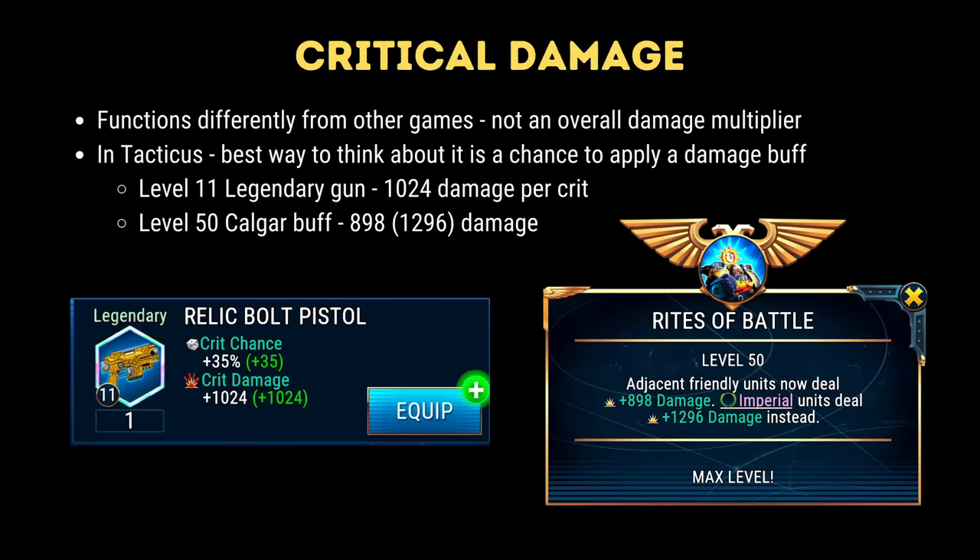Critical damage is a concept that has been part of gaming for as long as I can remember. If any of you have ever played Warcraft 3, you'll remember how much fun it was trying to get the perfect items to get huge critical hit numbers on your orc blademaster. Things work differently in Tacticus. In this game, rather than being an overall damage multiplier, critical damage is best thought of as a damage buff, similar to things like Kalgar's passive. On screen you can see how a level 11 gun does about 1000 damage if a critical hit is achieved, and this is added to each hit in the same way that Kalgar's passive would.